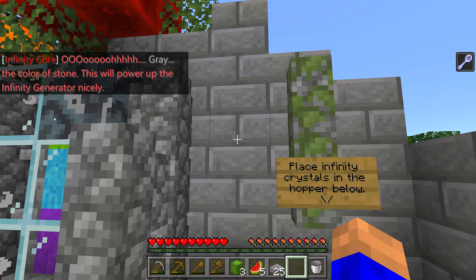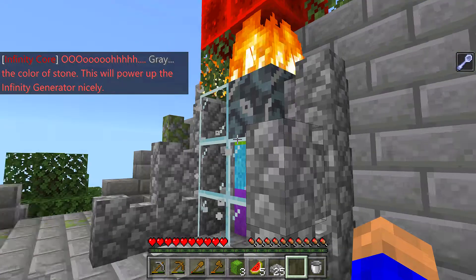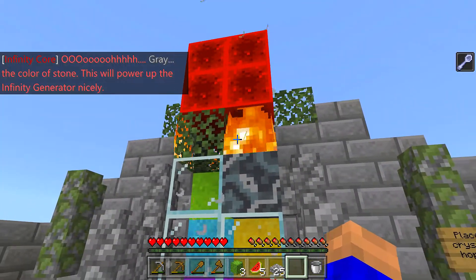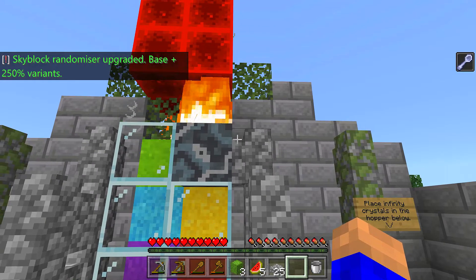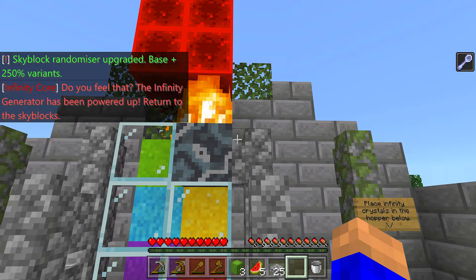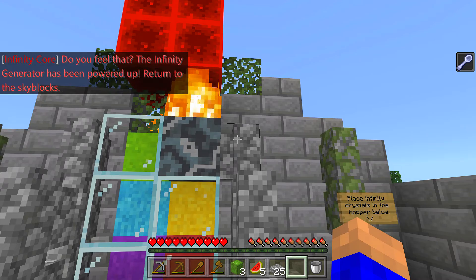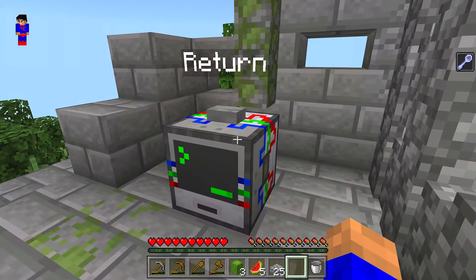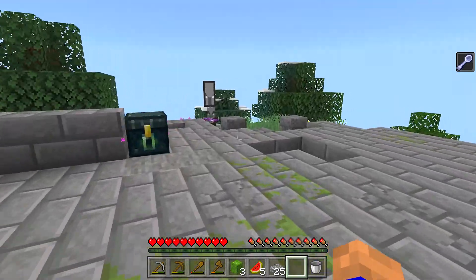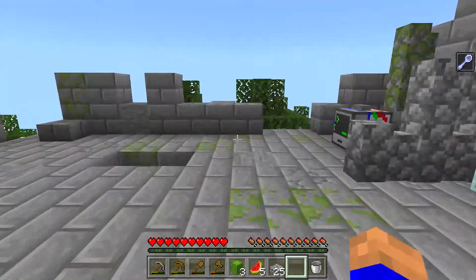The color of the stone will power up the infinite generator - whoa, it's all kicking off here! There's supposed to be flames. The skyblock is running - grade 200, 250 - 'do you feel that? Infinite generation has been powered up, return to skyblock.' Okay, returning. Whoa, there's a villager there! We need to return. Did you see that? There was like an illager or villager or whatever they're called.